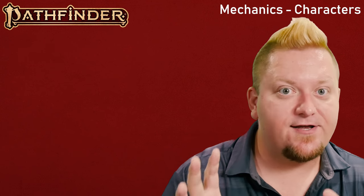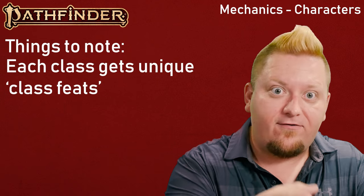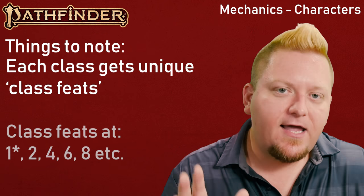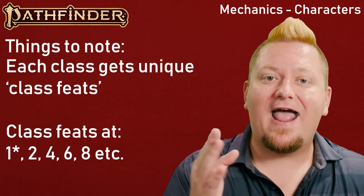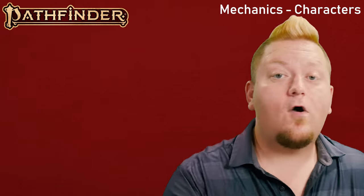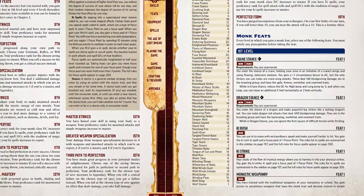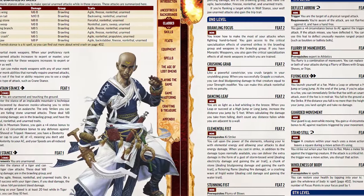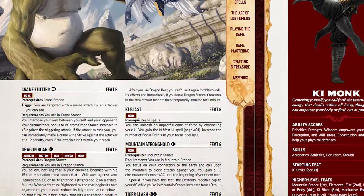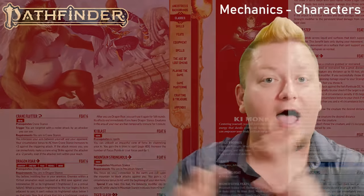As you select your class, just like Ancestries and Ancestry feats, you have your own dedicated list of class feats divided into pools with different level requirements that you must meet before you have access to take them. Each class gets access to a new class feat at every even level in the game, and most classes also get to select a class feat at level 1, but not all. For example, the Monk gets to choose a class feat at level 1 from 8 different options. When they reach level 2, they may select another class feat from either the remaining 7 level-1 feats or one of the 5 feats from their second level pool.